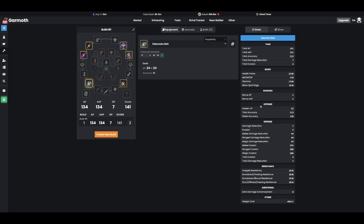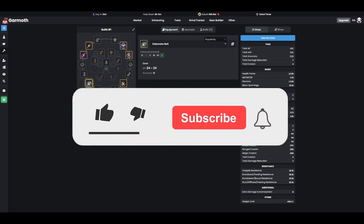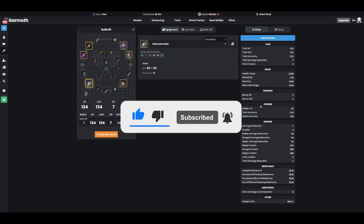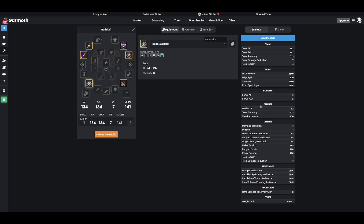I hope this video was helpful to you and cleared up why people choose the BIS accessories that they choose, and why they are the best options. I hope this cleared up some confusion in regards to those stat choices. If you found this video helpful, I'd really appreciate it if you left a like. If you have any questions, please leave a comment below. And please remember — accessories are a very personal choice, so they will depend on your build and your character, so do keep that in mind.